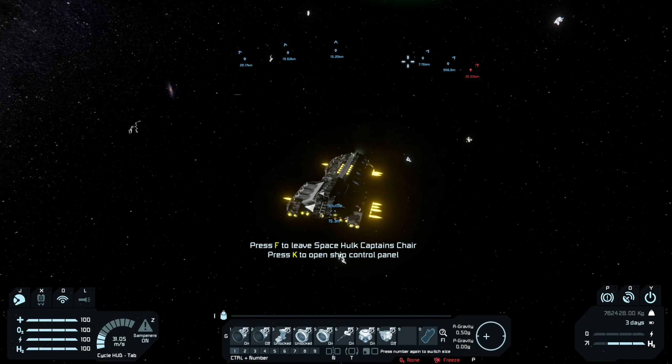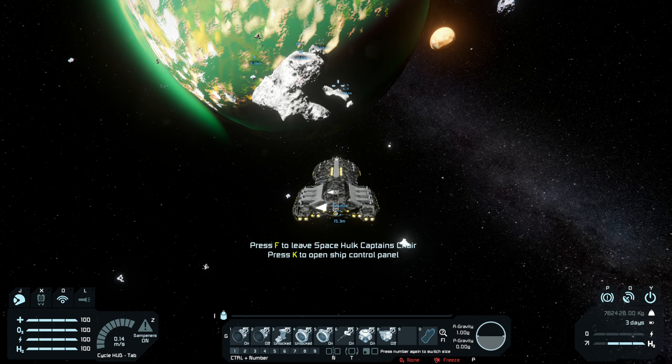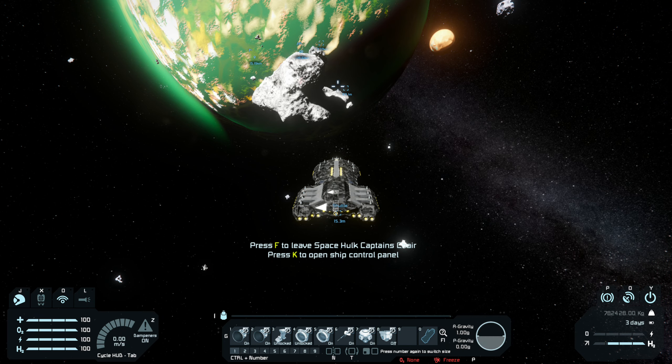I'll stop here for this video. I'm sure you don't want to see me go through about 30 different asteroids before actually finding some Uranium or Platinum. I hope the video was helpful for you guys and helps you find your Uranium and Platinum a little bit easier. Now you know where you can actually find it and where you're not going to find it, so you won't go stir crazy thinking it doesn't exist. It is definitely there but it's probably going to take a little while. If the video was helpful, consider liking it and subscribing to the channel for more content - hope to see you in the next video, cheers!